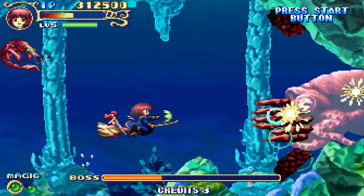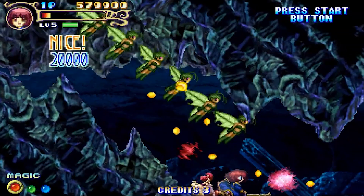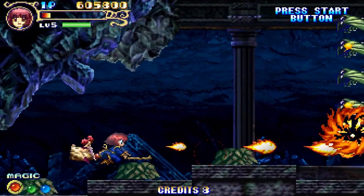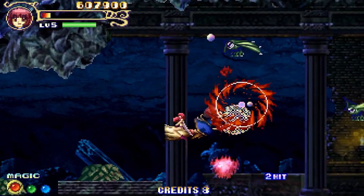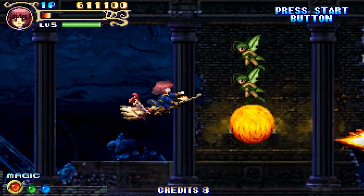As you destroy enemies, they leave behind crystals of various colors, and by picking them up you can change the elemental shot that you're using. For example, if you've got a red crystal selected, you'll be using the element of fire. You can hold up to three different colors at a time, but you can get rid of one by using it for a super attack — essentially this game's version of super bombs. Each color comes with its own unique super attack, and they definitely come in handy when things start to get a little rough, because despite its cute appearance, this game can actually be pretty challenging as you progress.